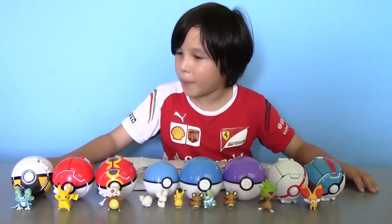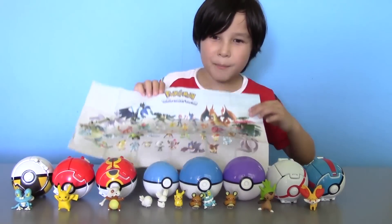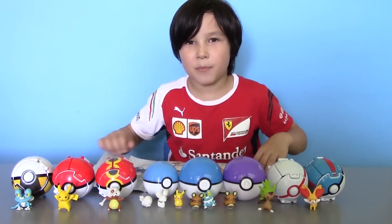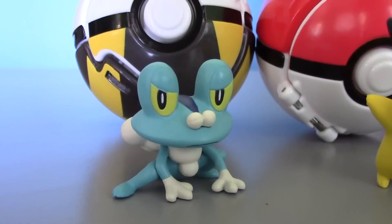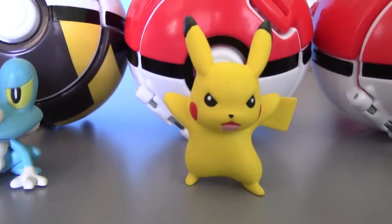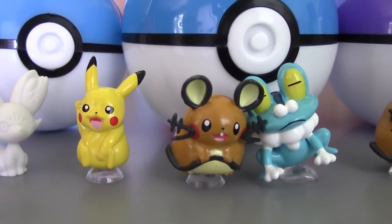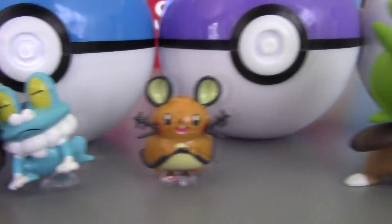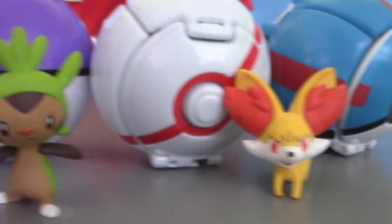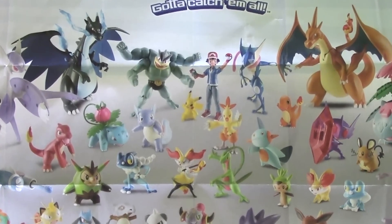So here are all the Pokemon we got today, and there are so many to collect. Maybe next time we can get them, but right now let's just stick with these guys. I got Froakie, Pikachu, Cubone, a bird and Fennekin, another Pikachu, Dedane, another Froakie, another Dedane, Chespin, and another Fennekin. And there are lots more — gotta catch them all!